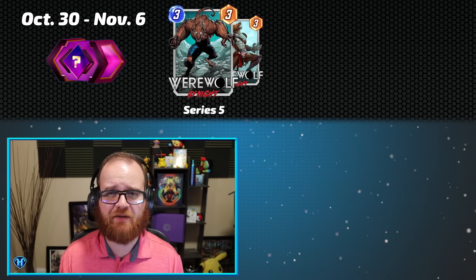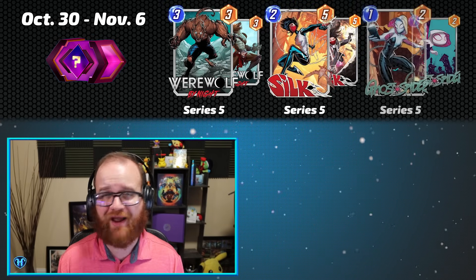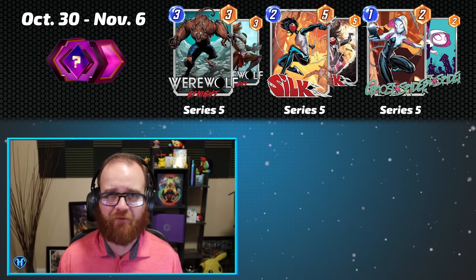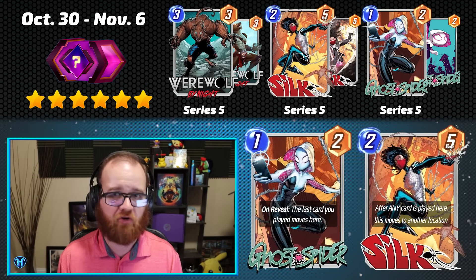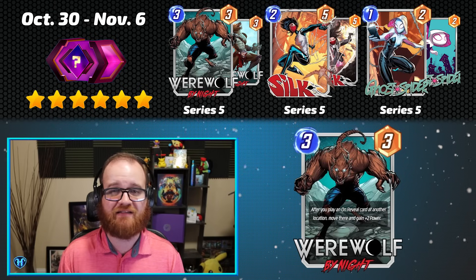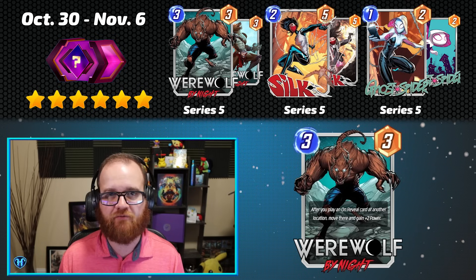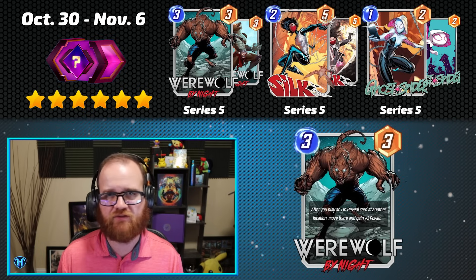Our final cache in the October season runs from October 30th through November 6th and it contains Werewolf by Night as a brand new Direct to Series 5 card release, and then has Silk and Ghost Spider as returning Series 5 card releases. Overall, I give this Spotlight Cache one of the higher ratings this time around — a 6. Both Silk and Ghost Spider are cards that see regular play in a variety of decks, and Werewolf by Night is a brand new Series 5 card that I also expect to be pretty powerful in a variety of shells. Excellent week to open if you're missing all or even just some of these cards.